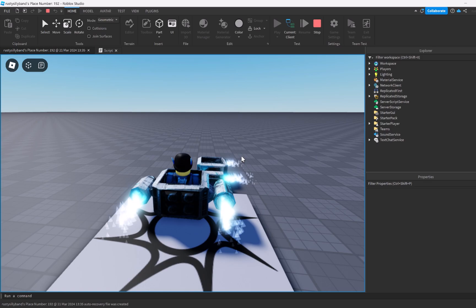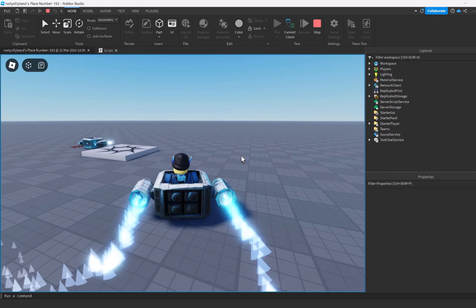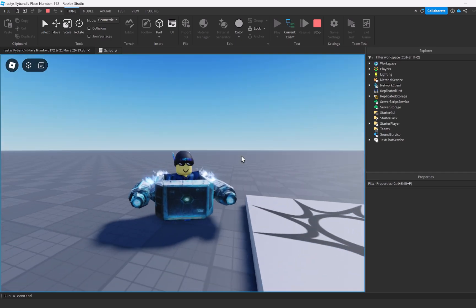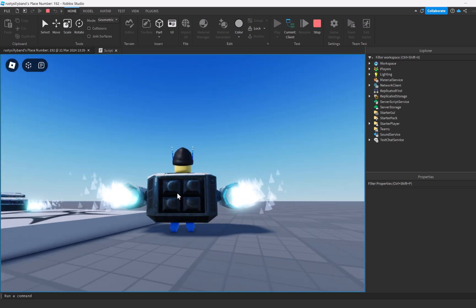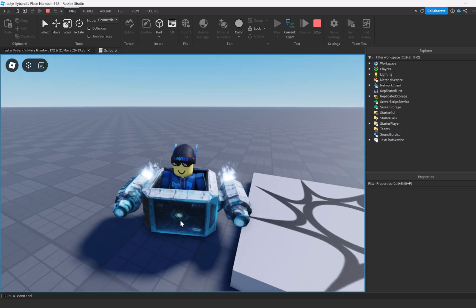Joining the game, we actually now have a spaceship around our player. Now it's not facing the right direction, but I'm sure I can fix that fairly easily. I think the next step would be to add some particle effects to make it look a little bit better. Now we are talking — we got ourselves a spaceship with some thrusters right here. Very nice. I'm just going to lower it down a little bit so it's closer to the ground, and then we can get to our next segment of the game.